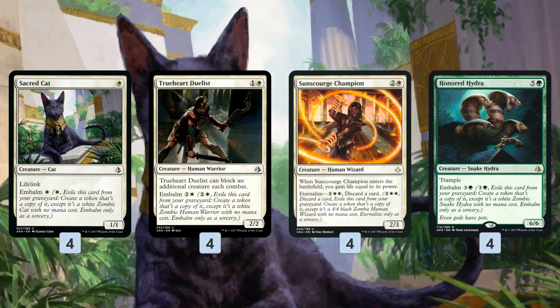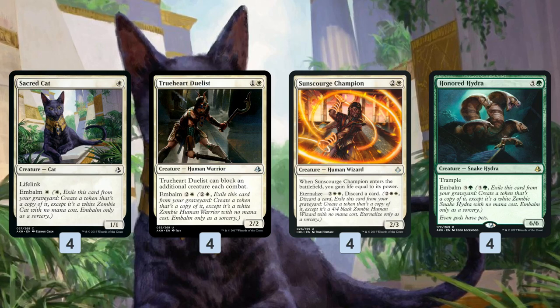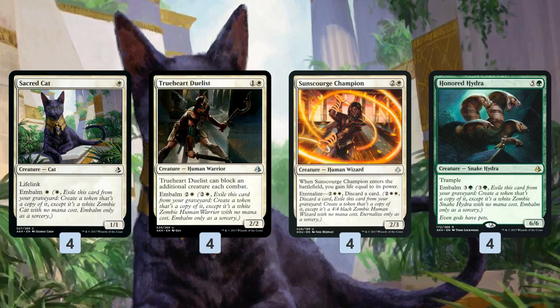If we have two Anointed Processions, we're getting three tokens instead of one. Sacred Cat is a 1/1 for one with lifelink — nothing special on its own — but it comes back from the graveyard as a token with Embalm for just one mana. It's the cheapest Embalm creature we have. So in theory, if we have Anointed Procession out, we're getting two 1/1s with lifelink for one mana, which is a pretty good deal. True Heart Duelist Embalms for just three mana as a 2/2, which is a pretty reasonable rate.